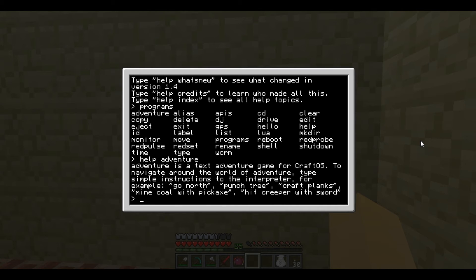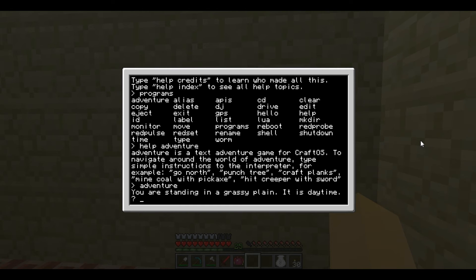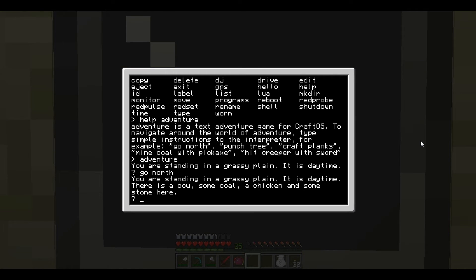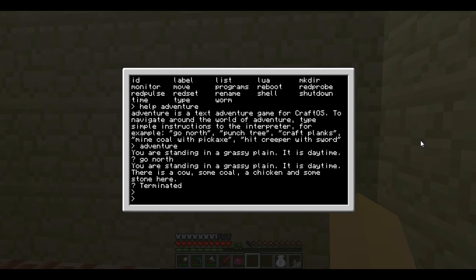It's Minecraft inside Minecraft. So, grassy plain daytime — you can type 'go north' and so on. There are three commands you can always use no matter what you're doing on the computer. Control and hold T, and it'll terminate the program.